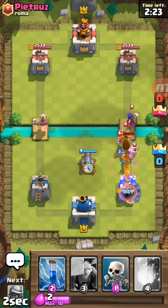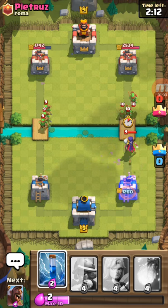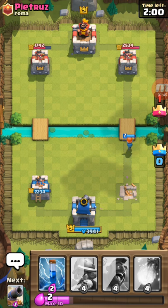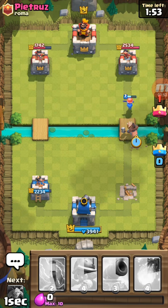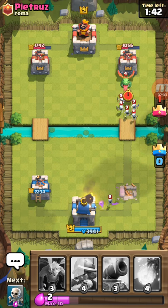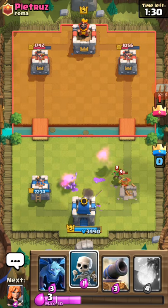The Cannon's pretty good against the Prince. Okay, put the Skeletons there, get rid of the Prince. That Witch is going to be annoying as shit, but that's okay. I need that Valkyrie. Holy crap, I'm getting destroyed at the start. If I lose three times in a row, I'm spending gems. I'll put the Hog Rider there. He's already used his Baby Dragon, he's already used his Witch. I'll save my Skeletons for the Prince because that Prince is going to be very, very annoying.